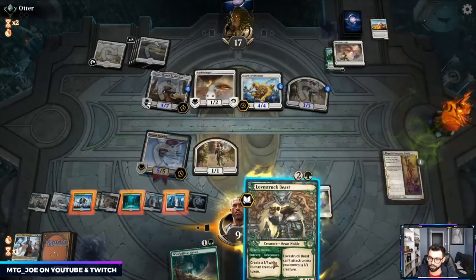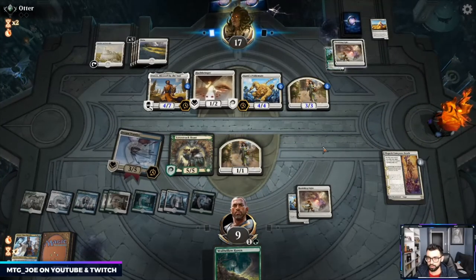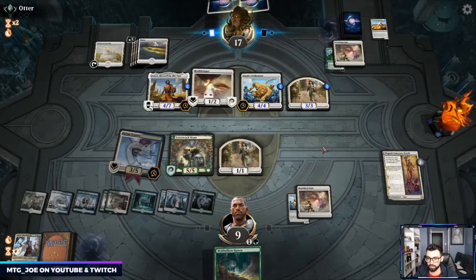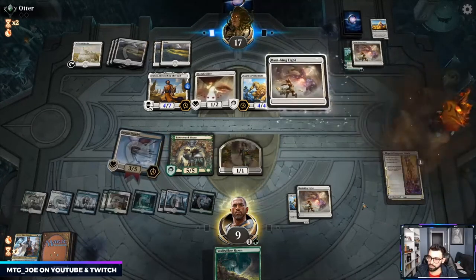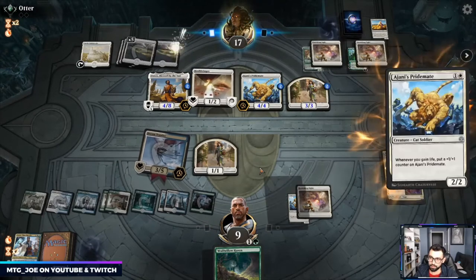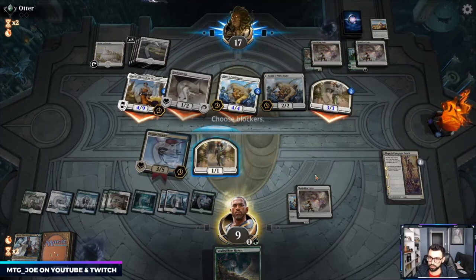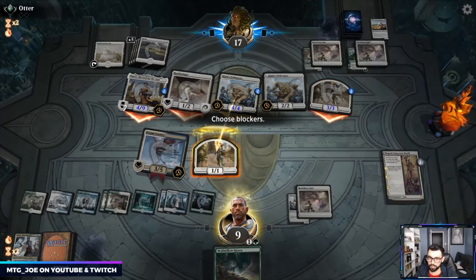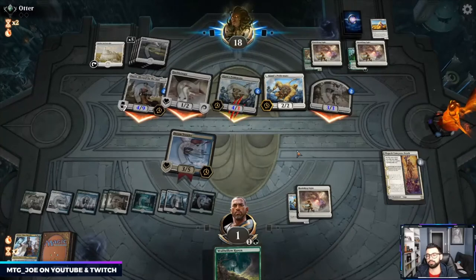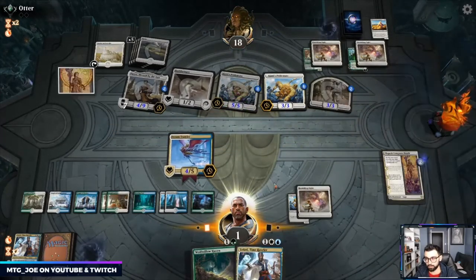Get rid of this. From just a defense position we do this — Shock and then play out both, gives us another body. We have at least one spell to give Dream Trawler Hexproof. They have Banishing Light — it's getting rid of Lovestruck. Pridemate turns off the life gain, so here just block like that — I'm down to one life.